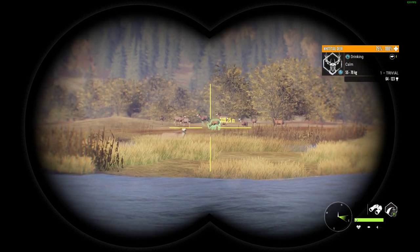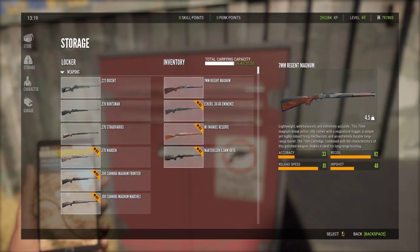But without further ado, let's get to the video. The first thing we will go over is what weapons to use. There are four primary weapons that you would want to take out for Whitetail hunting: the 7mm, the 30-06, the M1, and the 6.5.